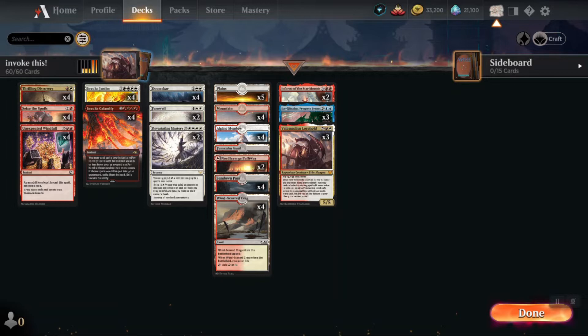Jin-Gitaxias is amazing because although it doesn't fly or have haste, it prevents your opponent from really responding. It counters their first spell each turn, so they can't just wrath — they'd need to play something into a Doom Scar or have two spot removal spells, because the first one gets countered. It also copies your spells so you can chain invokes that way. The last creature is Inferno of the Star Mounts — also legendary. It can't be countered, it's big, hasty, and pumpable, so it just kills people out of nowhere.